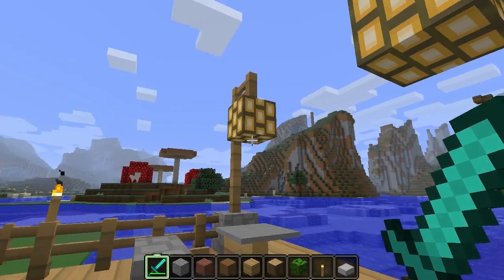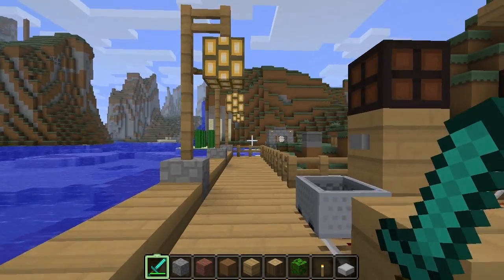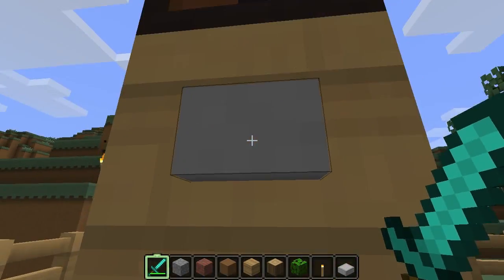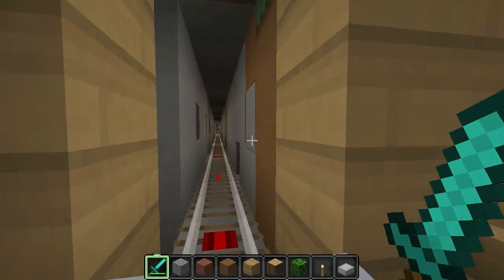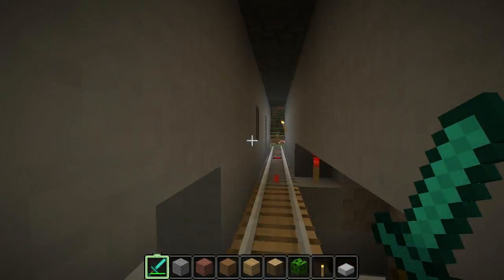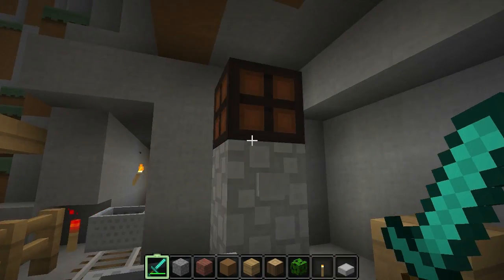Let's go back to the dock here. We've got some glowstone lamps and a redstone lamp. Why don't we take a train ride to the farm? There's a detector rail down there and there's the regular rail. It's a lovely sight.